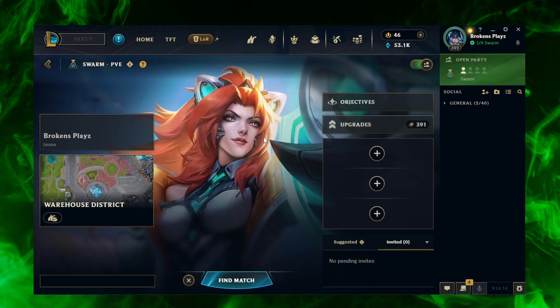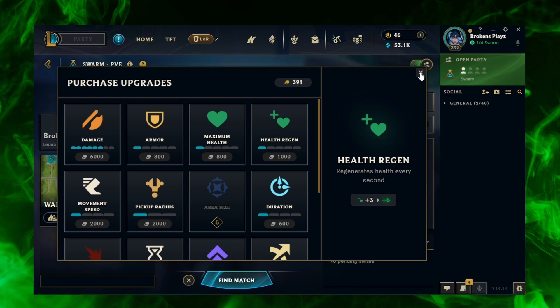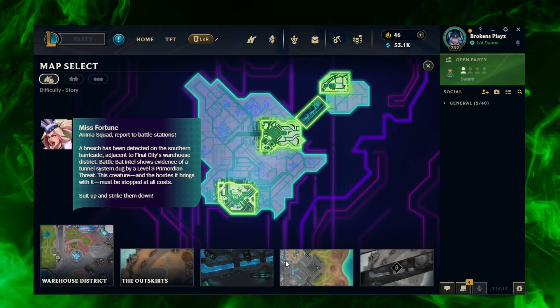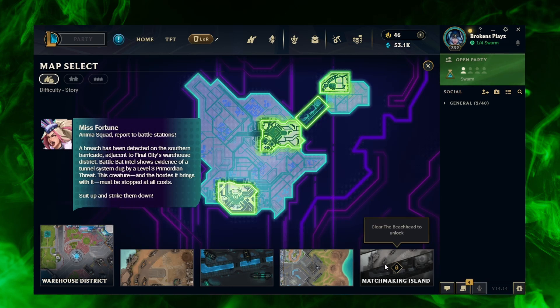It is the roguelike bullet hell that we love on this channel. As you can see there is meta progression — it gets very expensive but there are ways to farm gold. There are a couple of characters; today we're going to be playing Leona just to show you the game. We are playing on the first level and I've gotten to the fourth level so far, trying to finish story difficulty and get to the hardest ones.